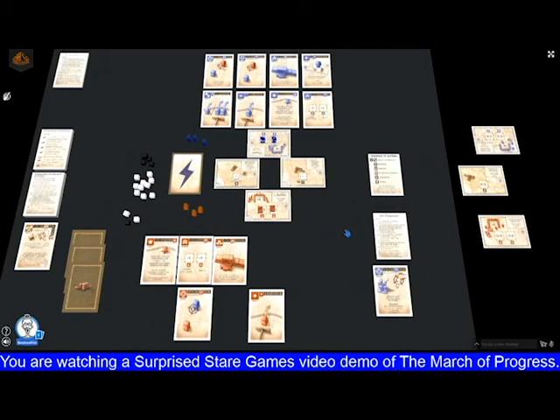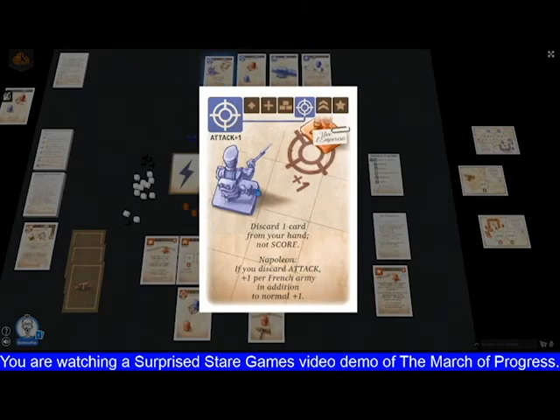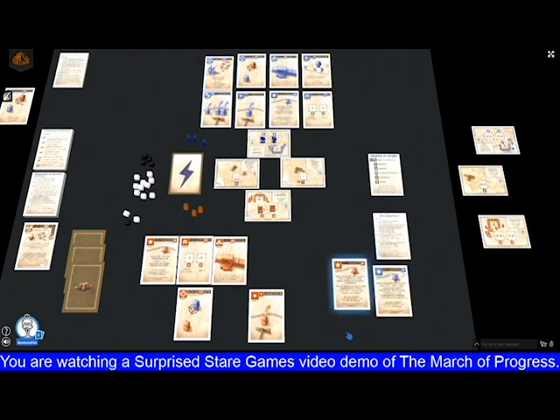The French have a replacement for their attack plus one. This card represents the Napoleonic infantrymen — effectively Napoleon himself. If you use your attack card as your discard when playing attack plus one, you get plus one combat strength for each French army in addition to the normal plus one. So if you use all three French armies and discard your attack card, you end up with a plus four bonus to combat. That obviously means the effect of Napoleon is very great — the French want to win battles.